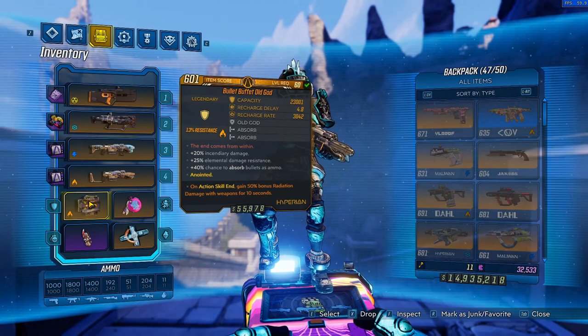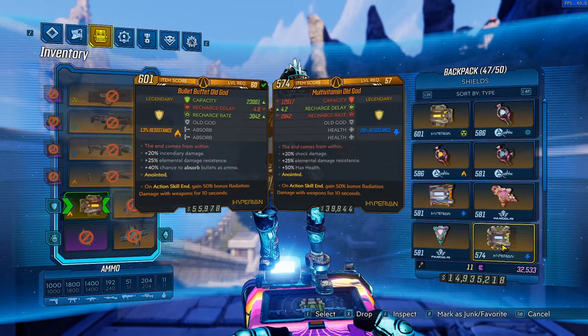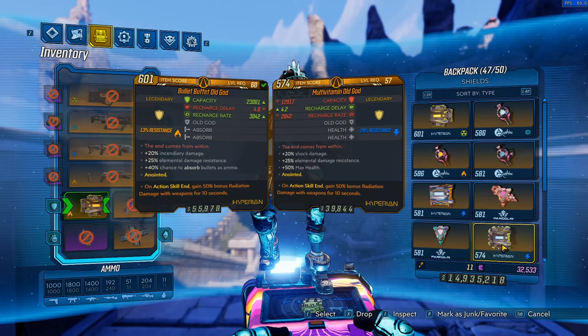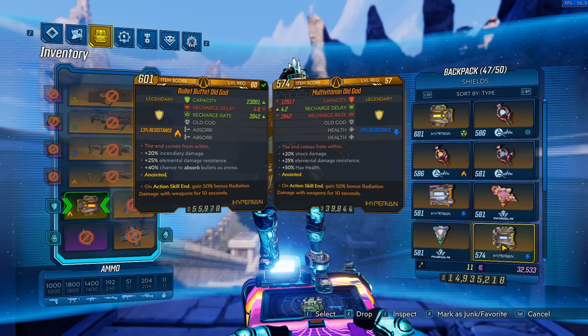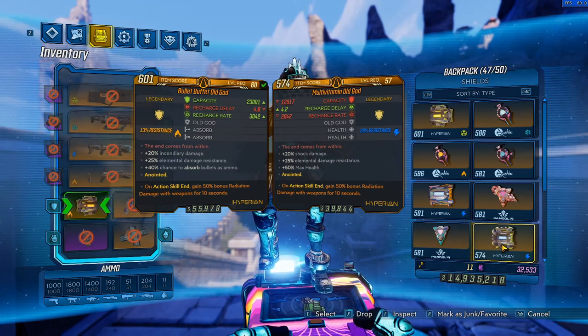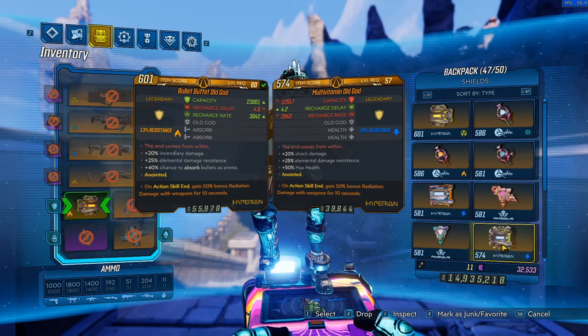The Old God can roll with multiple different parts. It can also give you a bit of elemental resistance and extra elemental damage. For example, I also have an Old God with health parts, and when you have three health parts specifically, you can actually use this for an Iron Bear build as well. Because Iron Bear scales with Moze's HP, the more HP you can boost Moze up to, the higher armor Iron Bear will get.